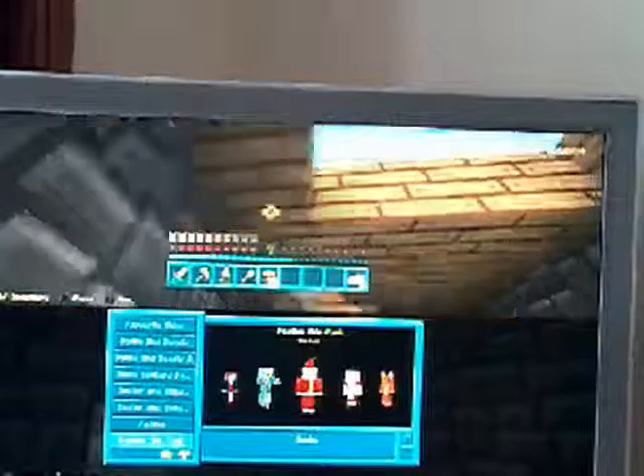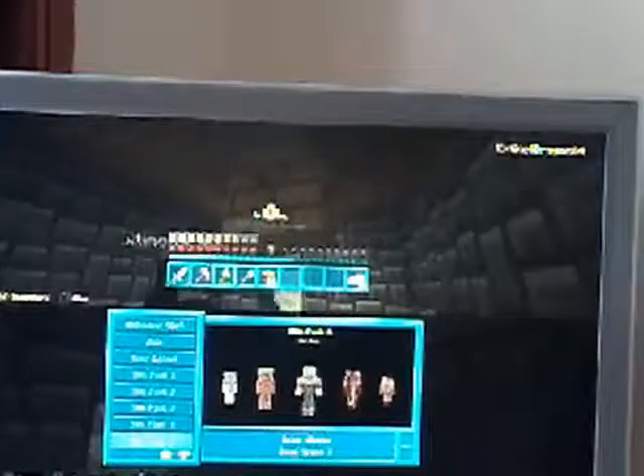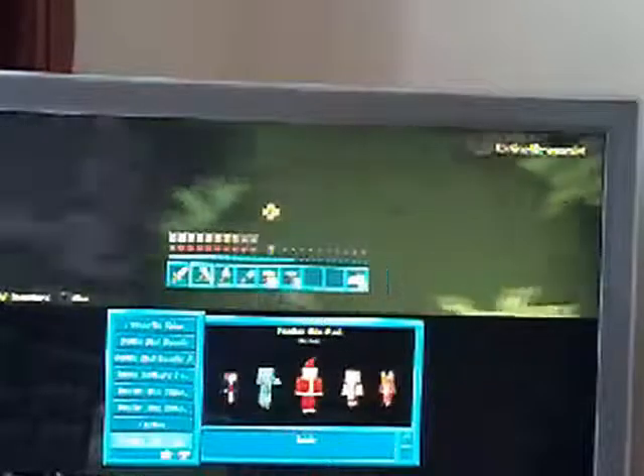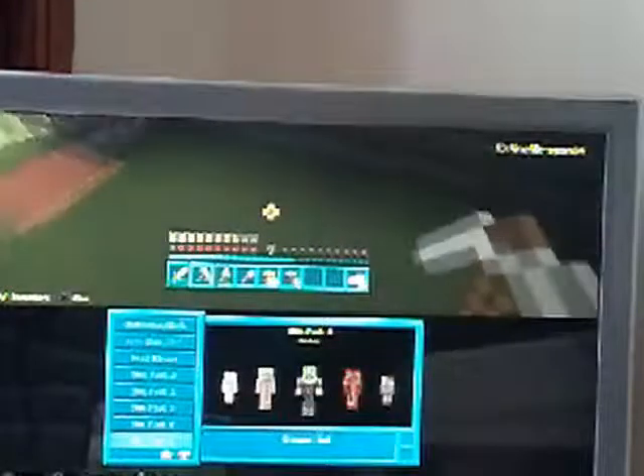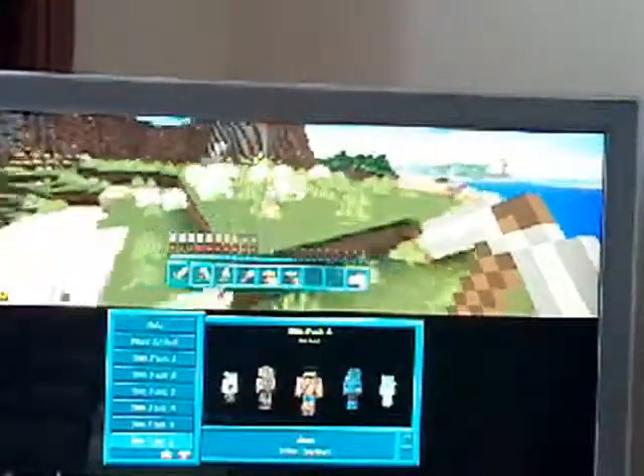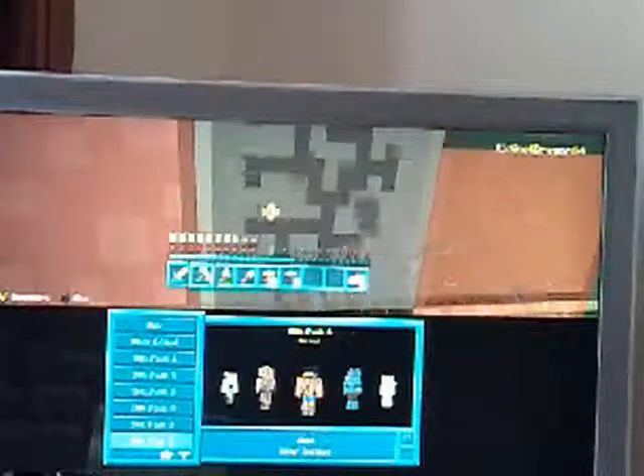I need some materials. I also need torches and some wood. This is the emergency home — I've said that about a million times now. I want it to be all stone, so I need to go over here and get some stone.